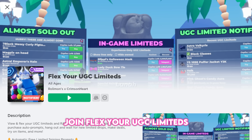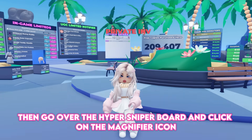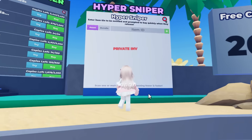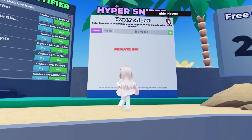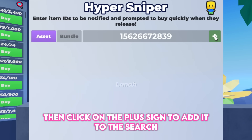Join Flex Your UGC Limiteds. First, copy the hair's ID, then go over to the Hyper Sniper board and click on the magnifier icon. Now paste or type the ID of the hair, then click the plus sign to add it to the search.